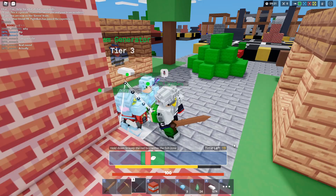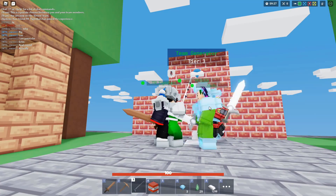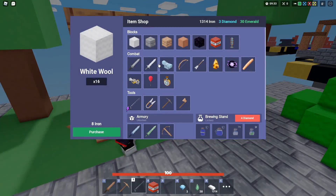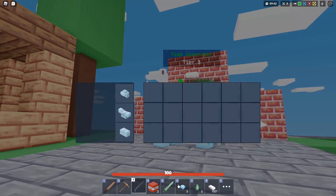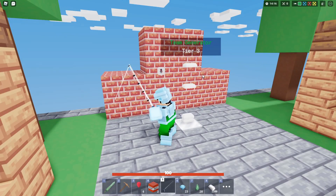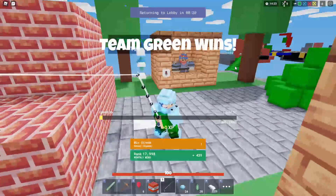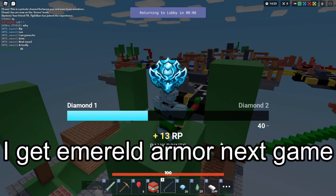If an enemy team comes over here and you can't buy anything — you can't even buy a crossbow or a diamond sword — you've got to try to fight people with diamond armor off with an iron sword. It's no use, you're not gonna win that fight. They have diamond swords and diamond armor — you're done. But we got an emerald sword and diamond armor right here — we are chilling, bro.